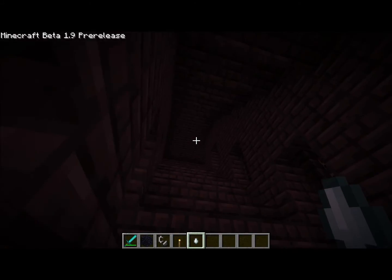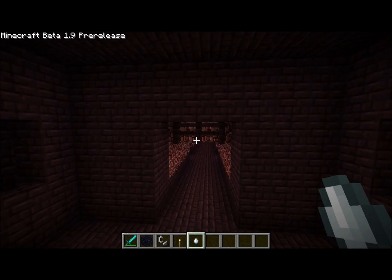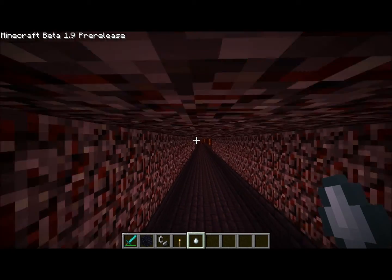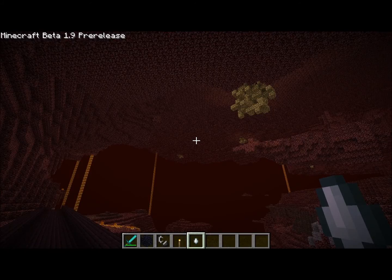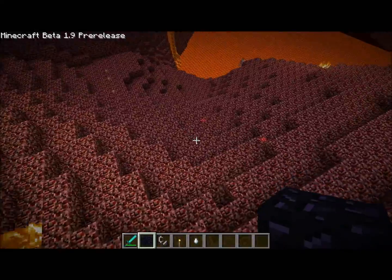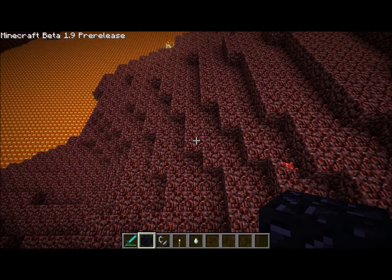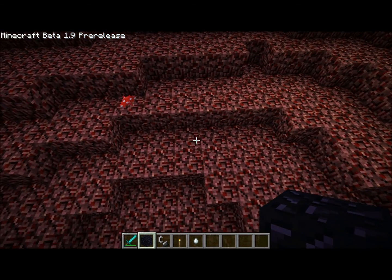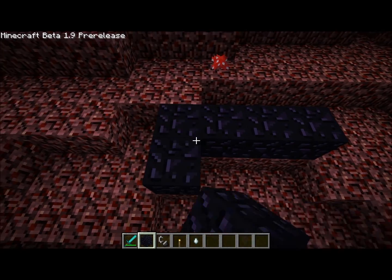Holy cow, where am I? Let's get away from them. So what I have in my hand is a ghast tier — that's what a ghast drops. I don't think it does anything either. But that was the magma cube. They generated a lot of lag. I'm still lagging at like five frames a second — what the heck is going on?